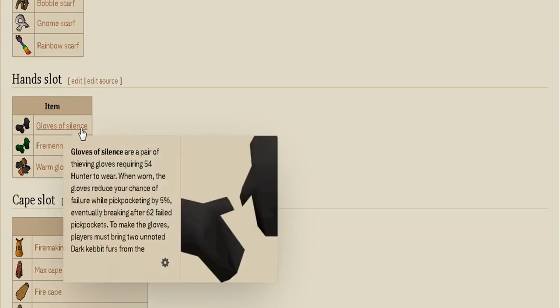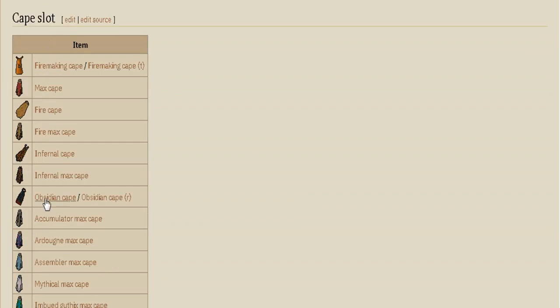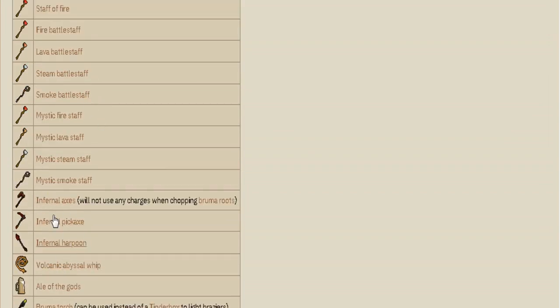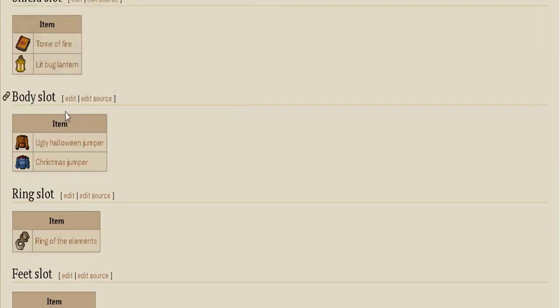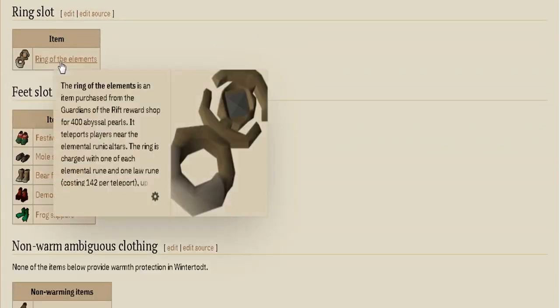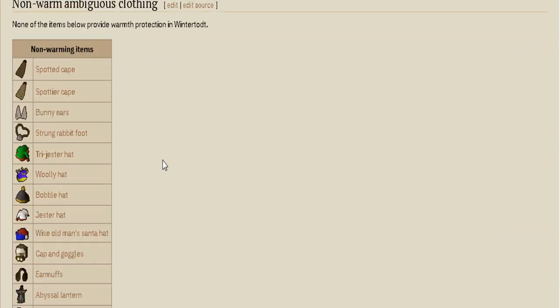For the hand slot, gloves of silence or Fremennik gloves work. For the cape slot, the Poseidon cape works. Weapon slot: only staves and infernal weapons. For the shield slot, the tome of fire and the Bruma lantern are the best options, though the Christmas jumper also brings a lot of elemental bonuses. You can get some items from Guardians of the Rift. That's all the sets that work.